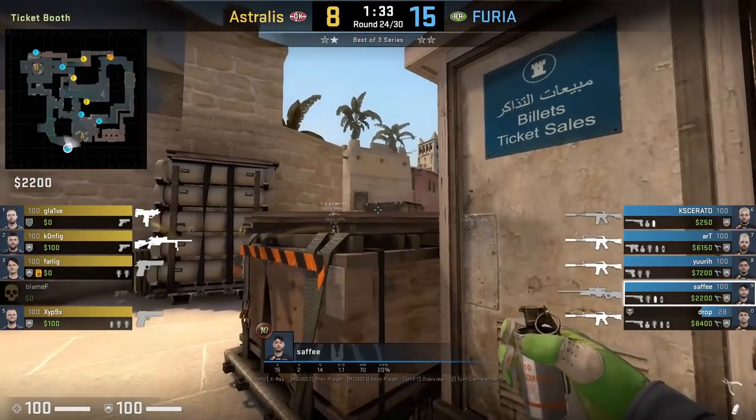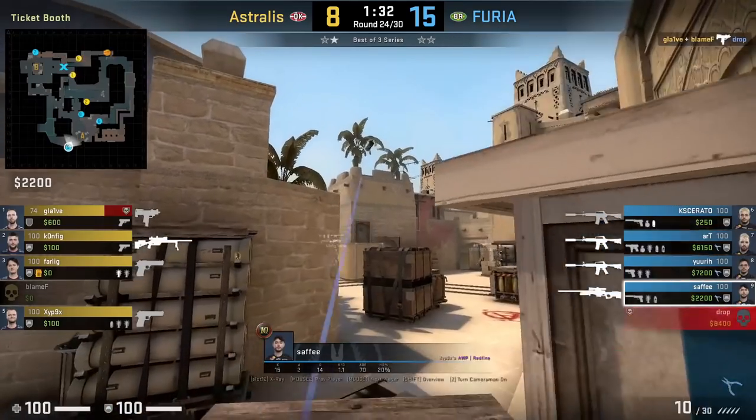Safe smokes palace from Ticket. He aims to the right of this door on top of the stairs, then runs forward and jump throws.